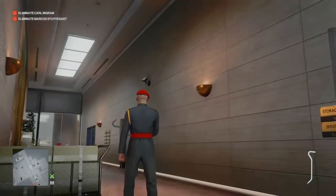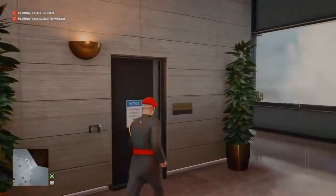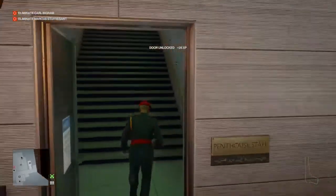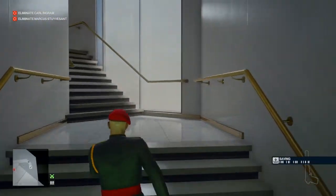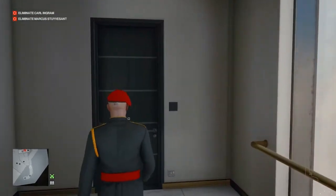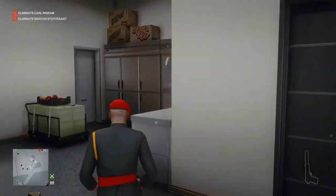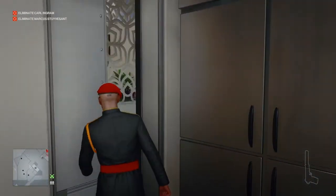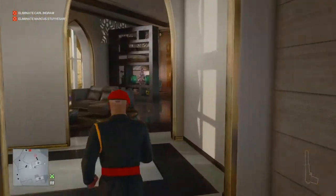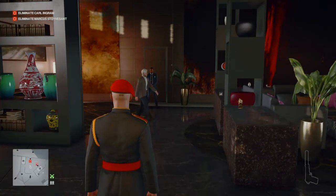We're going to exit the storage room, pull out our silenced pistol, take out the camera halfway down the corridor, make our way down and bust open the penthouse staff door, and make our way up into the penthouse proper. Once we get to the top of the stairs we're going to make our way through the pantry slash larder and out the other side just to avoid the enforcer, and we're going to make our way over to the study just around to our right.